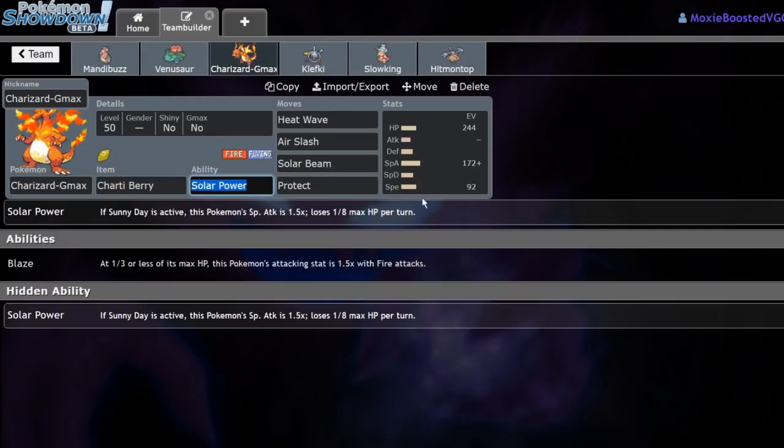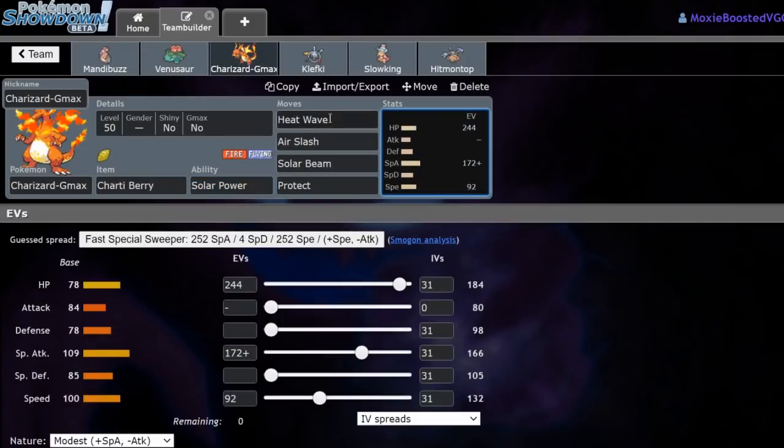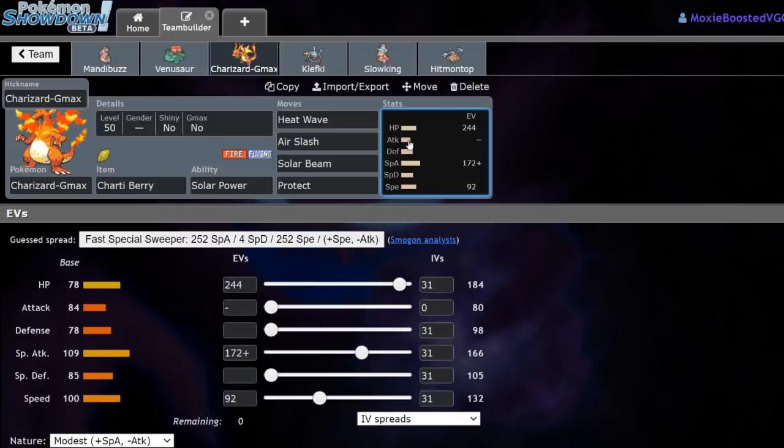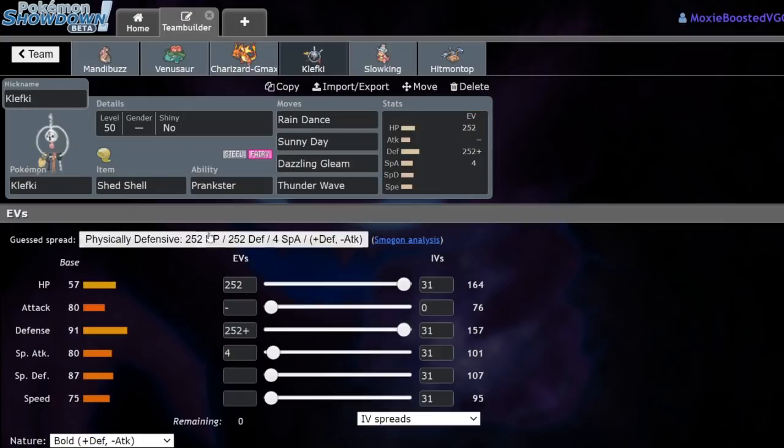Next up, we have Charizard — Mega Charizard G-Max with Heat Wave, Air Slash, Sludge Beam, Protect. The reason we're running Heat Wave on this thing is because I would prefer to not have to deal with Alakazam versus a Durant and Goth-Tel combo, which is the most annoying thing. It allows me to hit it as long as I'm under Tailwind or have a speed boost, so I don't have to make any calls.